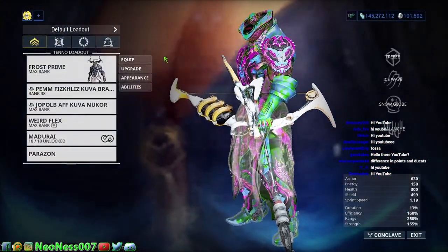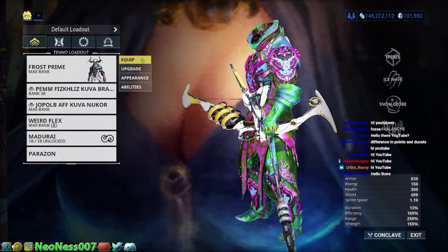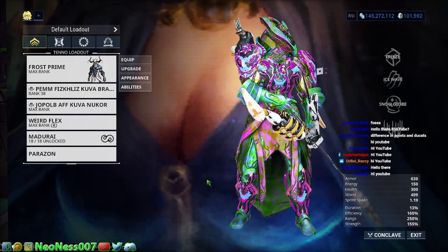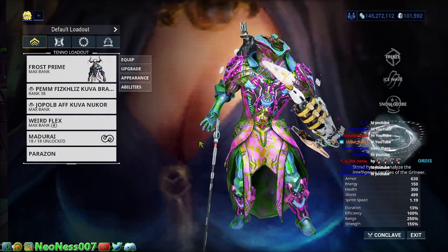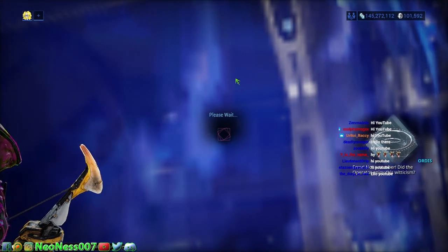First I want to show you Frost. Frost we get from Ceres — I think it's Zeta — basically you're killing the boss on Ceres, and that's going to drop Frost parts. You need his chassis, his helmet or his Neuroptics, and his systems. His blueprint you're going to get from the in-game market, which I'll show you guys in a second.